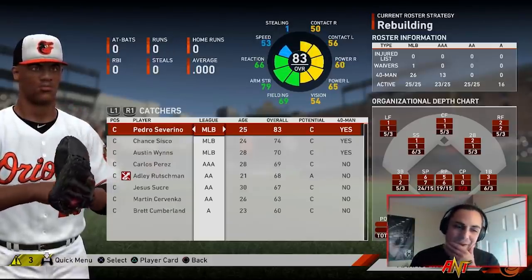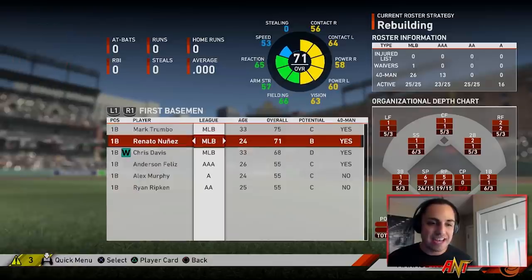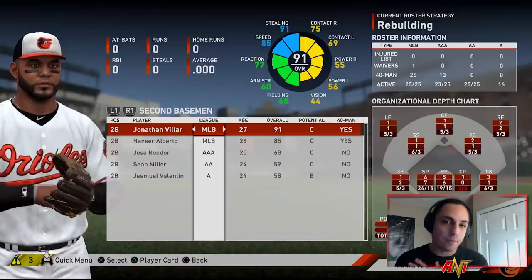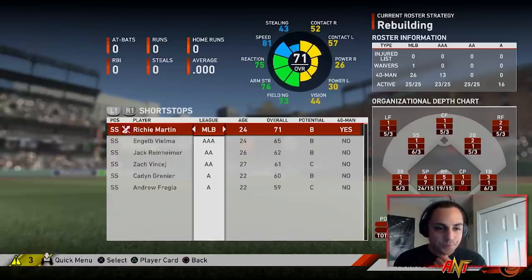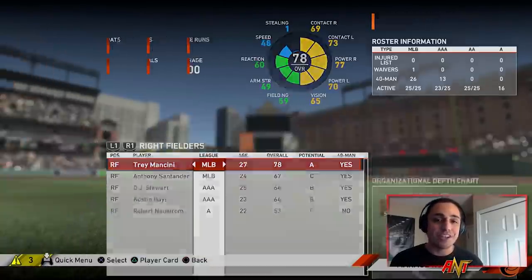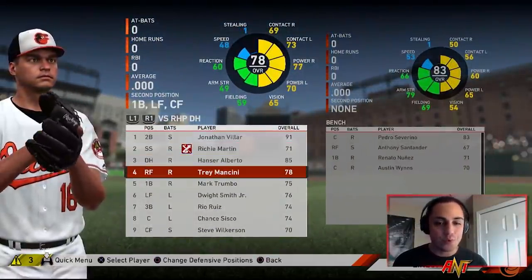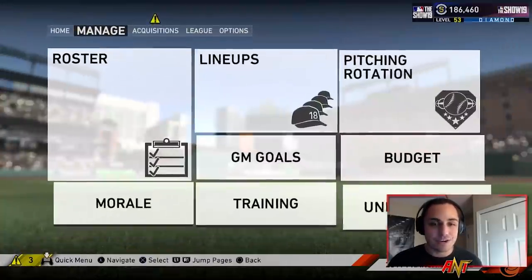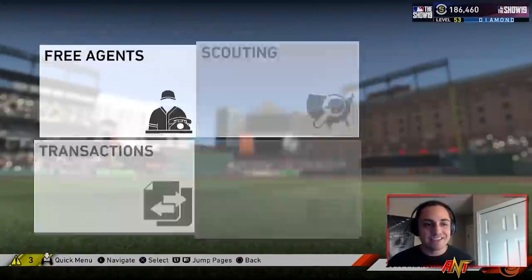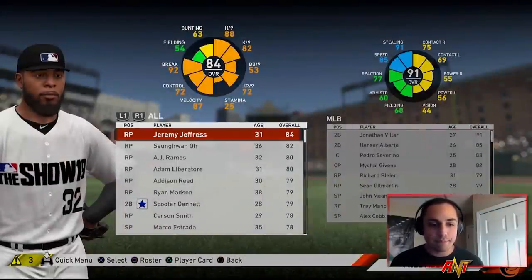At catcher maybe Chance Sisko — I've had some good luck with him so I might not look to improve there just yet. Mark Trumbo for one season shouldn't be terrible. I think Jonathan Villar is a player I look to trade, and everybody else besides Trey Mancini is someone I'm looking to get rid of. Really just Trey Mancini is a player I'm cool keeping. Everybody else could definitely be traded. Jeremy Jeffers might not be a bad addition either, so he might be a player I look to bring in.